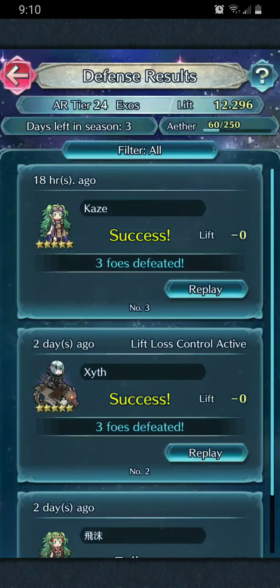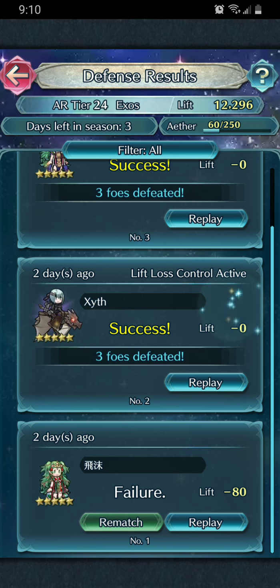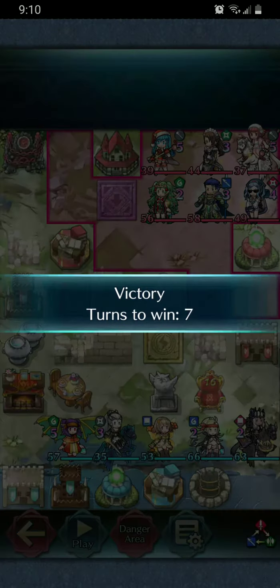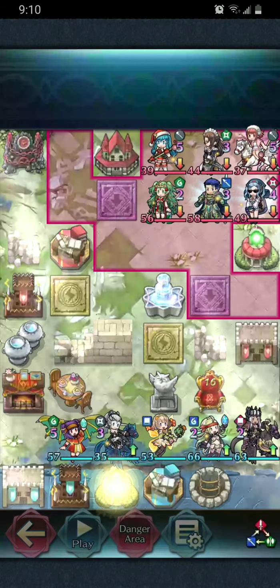I'm going to show you guys what it looks like. We're going to go over to the second match first because the first match was really just me testing that concept out while I was still rearranging the team. That minus 80 was a result of me still working on the team when we got attacked, so we're going to skip to this match first and then go back to the minus 80 so you can get an understanding of what I'm trying to do.